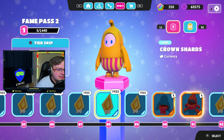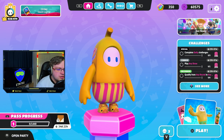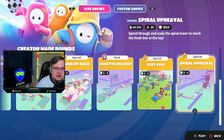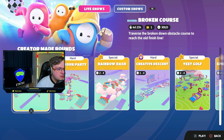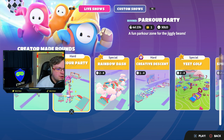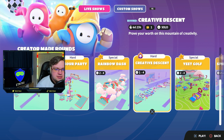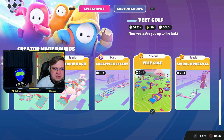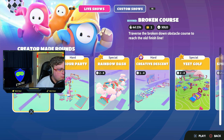Let's have a little look and see what's going on elsewhere. We've got these new creator rounds that have dropped on the same day — some new rounds: Broken Course, Parkour Party, Rainbow Dash, and Nine Holes at Yeet Golf. Should we try out one of these before we finish the video? I think we will — let's give a hard one a go. We're gonna give Parkour Party a little run out.